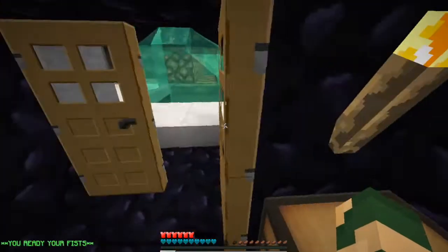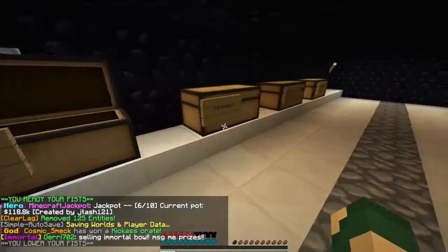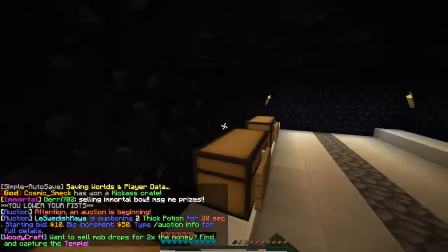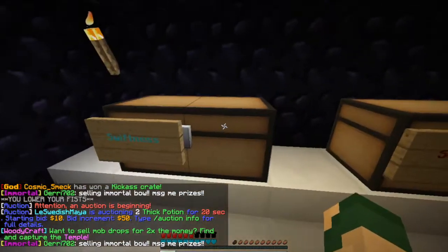This is our brewing area that everyone can use, you know, brewing ingredients. Swiftness, strength, and they added color to signs. We've got swiftness, strength, regen.